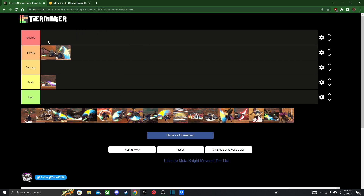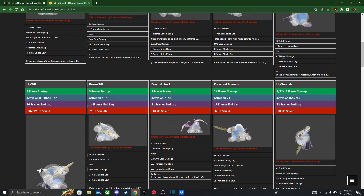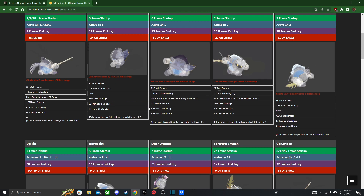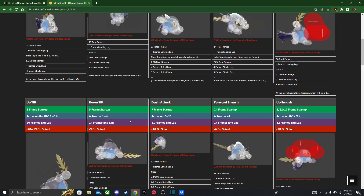We've got down tilt. I'm going to put down tilt on Strong just because it can trip opponents at early percentages, it can shield poke, it's fast — three frames. That's actually even faster than his jab. It's just good, similar to Marth's down tilt. I didn't know it was that much better.